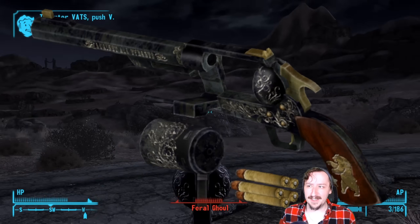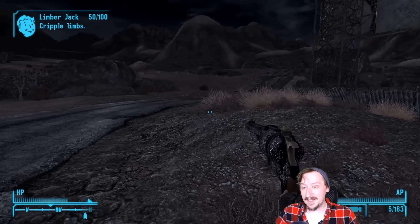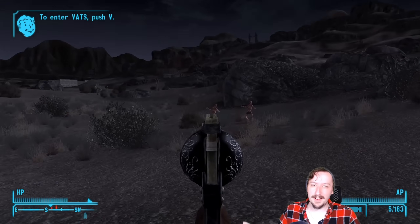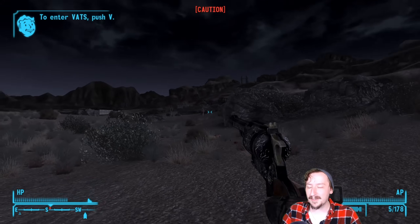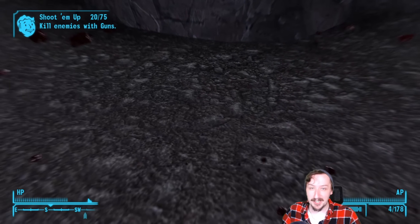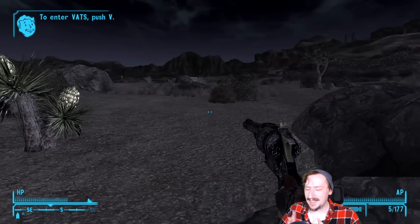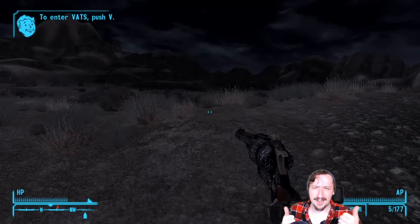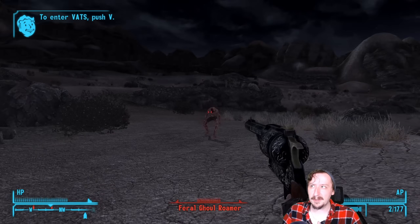Coming in at number 6 we have the Ranger Sequoia. It just looks awesome — it's the biggest iron in the West and the design is fantastic. You can get quite a few of them; they're sort of the unique version of the hunting revolver but without a scope, just iron sights, which I actually prefer. It's a 5-shot .45-70 gigantic handgun that deals really high damage. Once you have Jury Rigging you can keep it in tip-top shape. The downside is getting one — you'll need to kill NCR veterans or complete a particular quest.